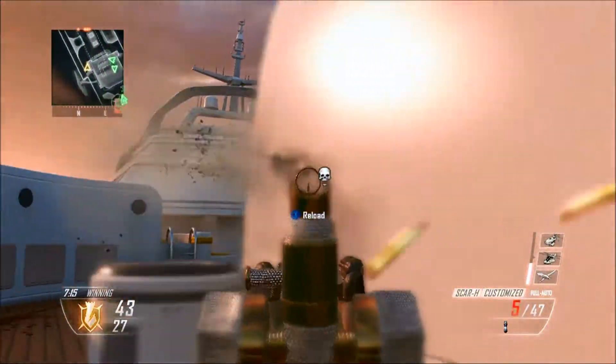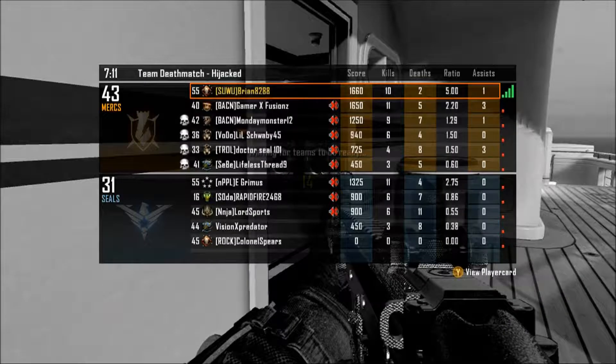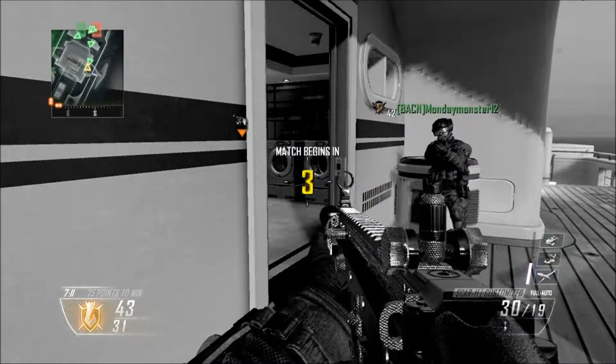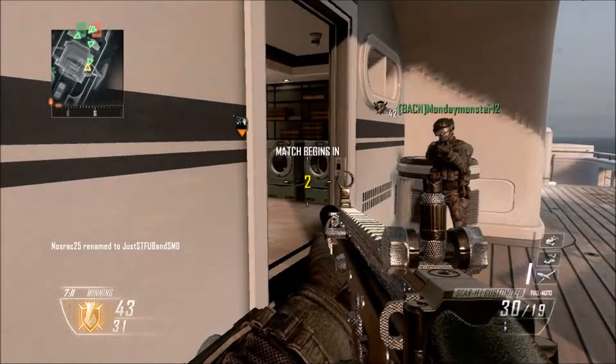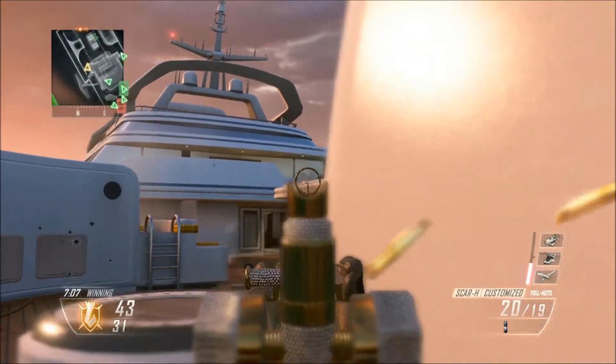If you play this map, watch this corner right here — there's usually always someone on that balcony and usually always someone behind that post. We get a host migration that cancels out a hellstorm missile that was coming in, which more than likely with my luck was going to land on my head. We're able to continue our scorestreak and that guy is still up there.